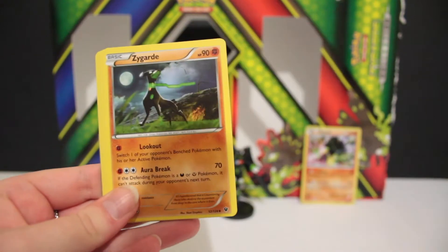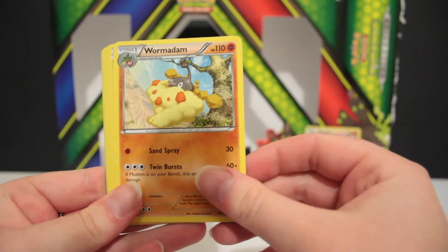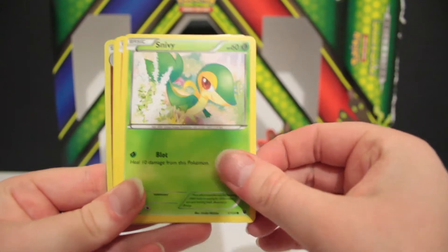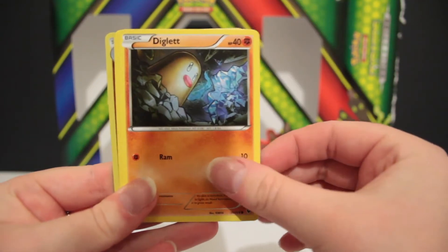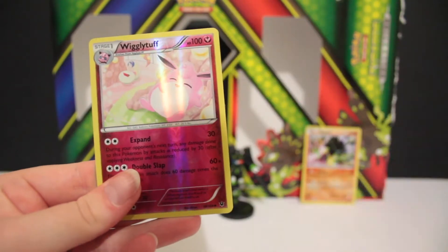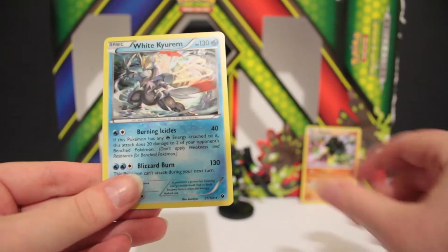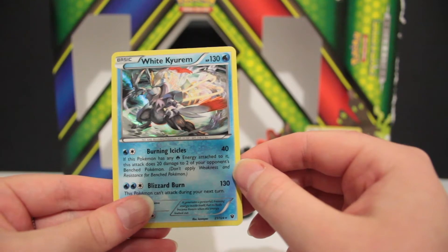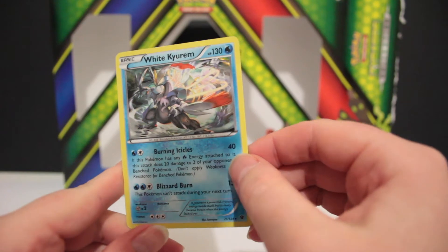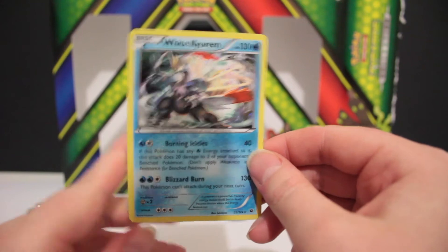So we start with a Whimsicott. We've got a Zygarde, so that's nice to go with the promo and the figure. We have a Wormadam, Koffing, Snivy, Diglett, Seel, Finneon. The reverse is a Wigglytuff. And the final card is a Holo White Kyurem — that's a tongue twister for me, but that's a really nice card. Nice little rare there. Pop it at the back and get on to the next one.